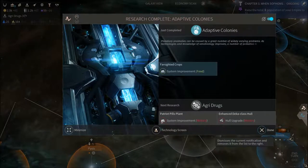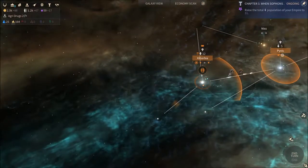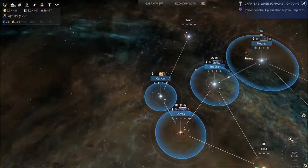Next technology we're gonna get some extra hulls, which should be nice — our hulls will be better. Twelve pops in their capital world; we have eight, so it's not great on our part.